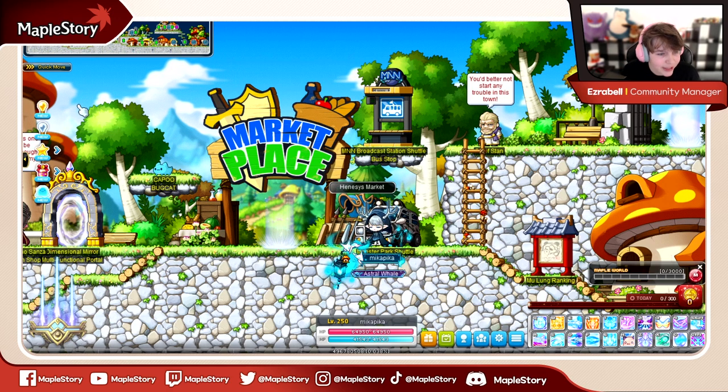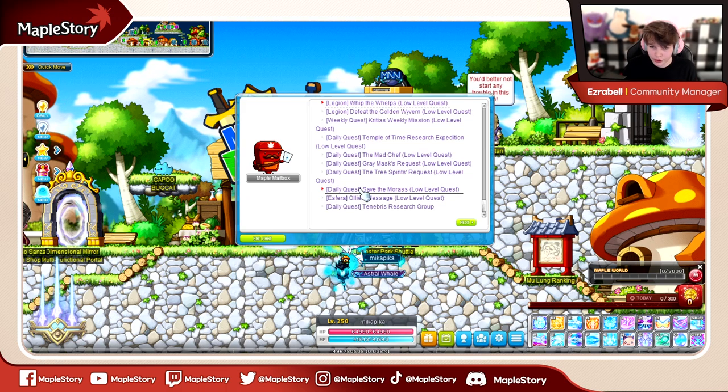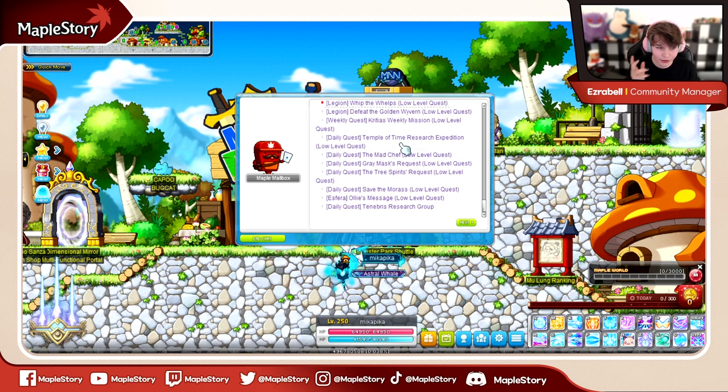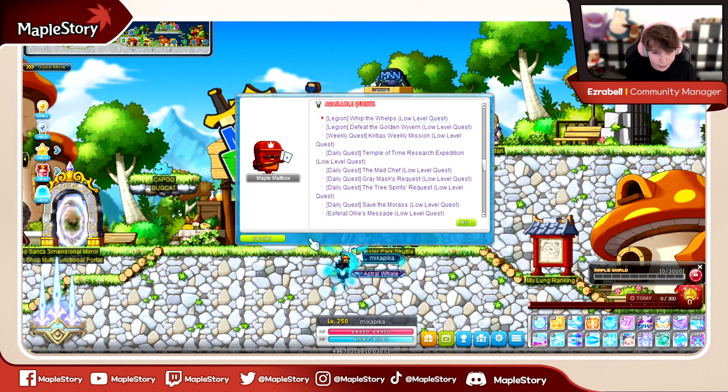The first notifier to go over is the yellow light bulb, which is our daily and weekly quest notifier — this is how we access our daily and weekly quests. There's an abundance of important ones for new players, but it's not too much to worry about until you start doing your symbol dailies. That's a really, really big one. Once you have symbol dailies unlocked — that's 200 plus starting with Arcane River, our Vanishing Journey — that's when dailies become really important.